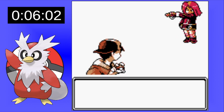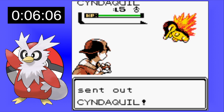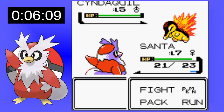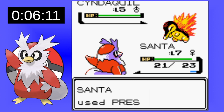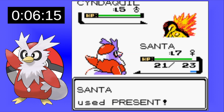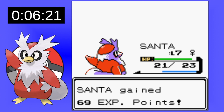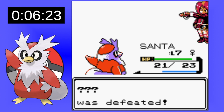The same will be applied to the rival battles, and we actually get our first rival battle not long into the gameplay. Our rival has taken Cyndaquil as his starter, and we're going to lead off with our Santa. Present being the only move we have is not great, but luckily we do get the explosion rather than the healing on the Cyndaquil.